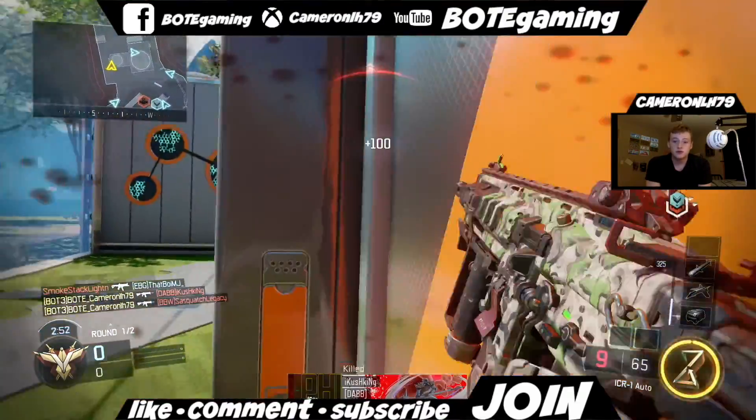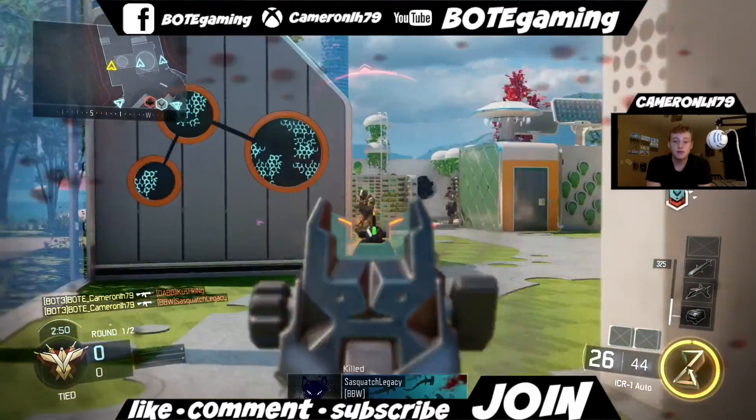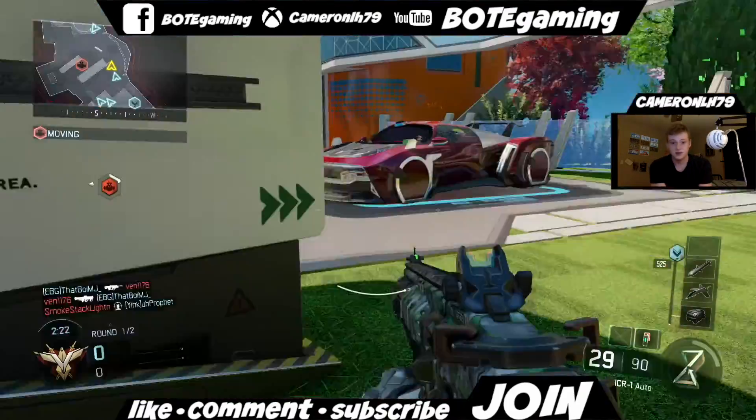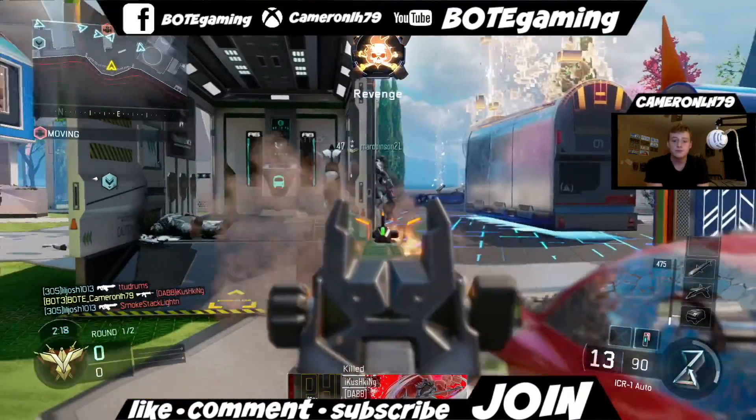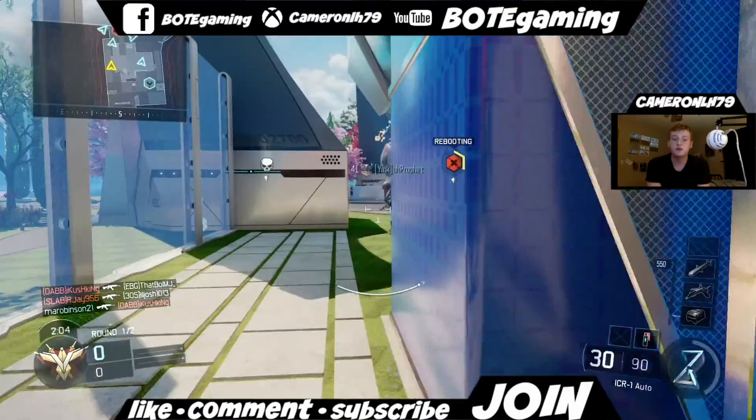You can boost forward towards walls by holding Circle on PlayStation — that's what I play. So boost forward towards walls to get away from gunfire.